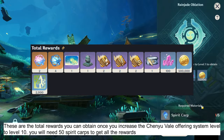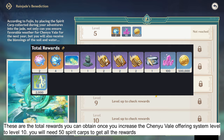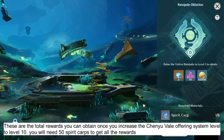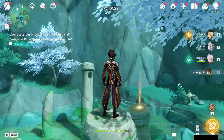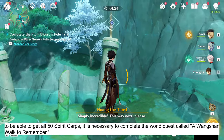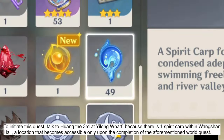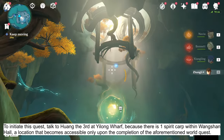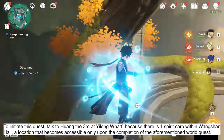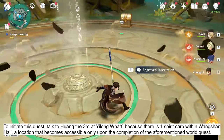These are the total rewards you can obtain once you increase the Chinyu Veil offering system level to level 10. You will need 50 Spirit Carps to reach level 10 and get all the rewards. To obtain all 50 Spirit Carps, it is necessary to complete the world quest called 'A Wangshan Walk to Remember.' To initiate this quest, talk to Huang III at Ilon Wharf, because there is one Spirit Carp within Wangshan Hall — a location that becomes accessible only upon completion of that world quest.